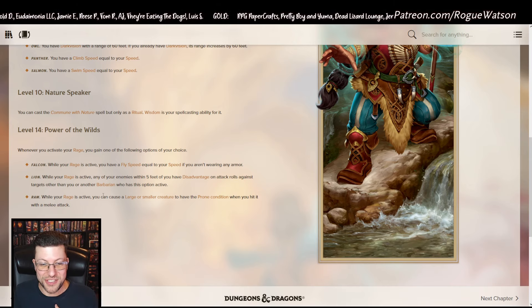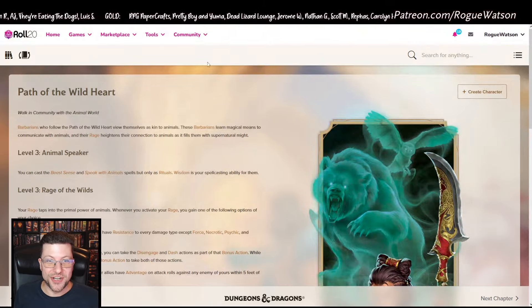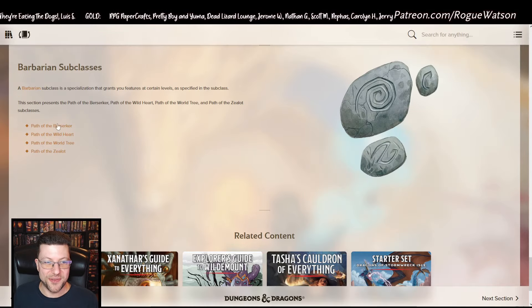Other level 14 abilities include knocking people prone constantly or forcing disadvantage on attack rolls against targets. I still absolutely love Wild Heart even with the Bear nerf — the variety of rage choices, permanent buffs, and the flying ability at level 14 make it excellent.